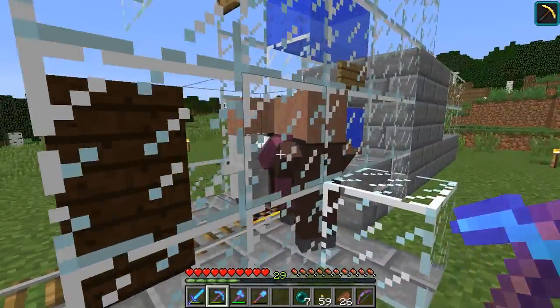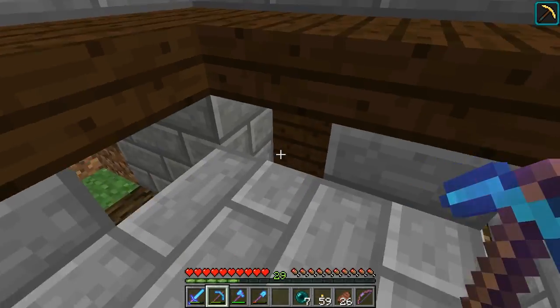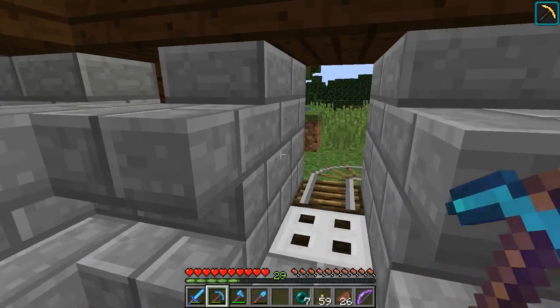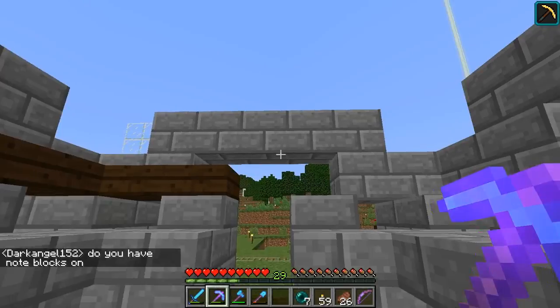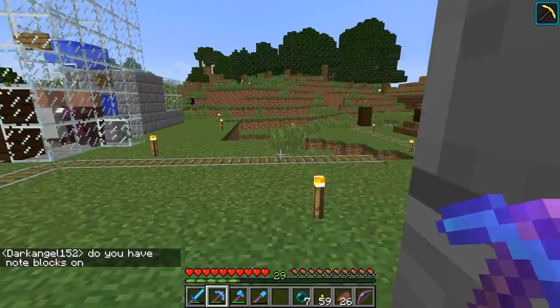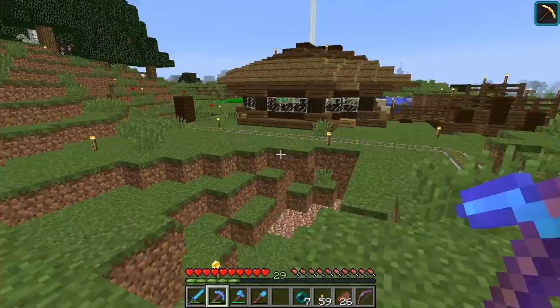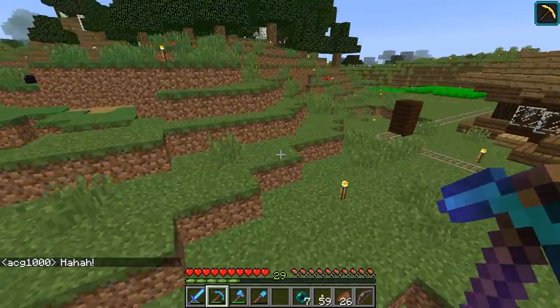We've got some villagers in there, but we need to set something up. I thought there was a scientist in there, but it turns out because this place is not covered — it's not spawn-proof — the scientist died. So yeah, we're not going to put any more villagers in a box yet, until after we have the building built.